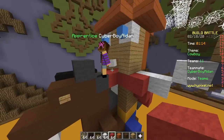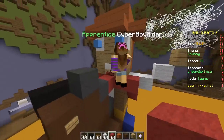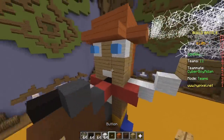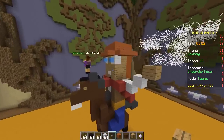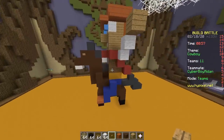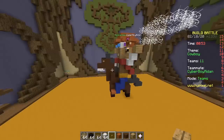We can give it some teeth using a quartz slab right here — okay, that's teeth. Maybe some black wool, a button nose. Make it a different color so you can actually see it. Add an ear — boom, now we have an ear.